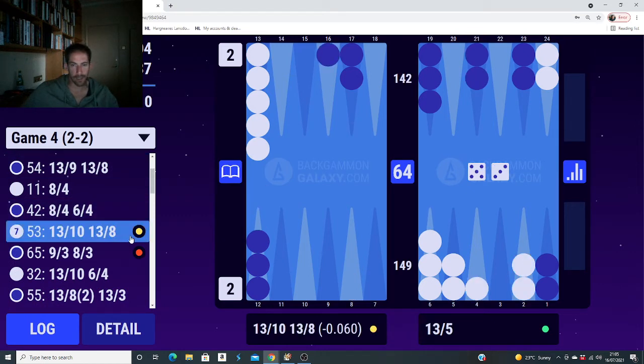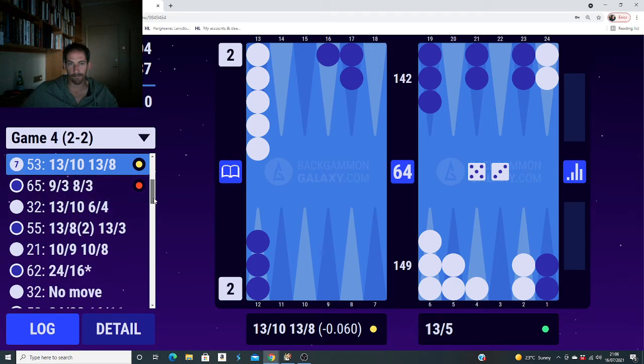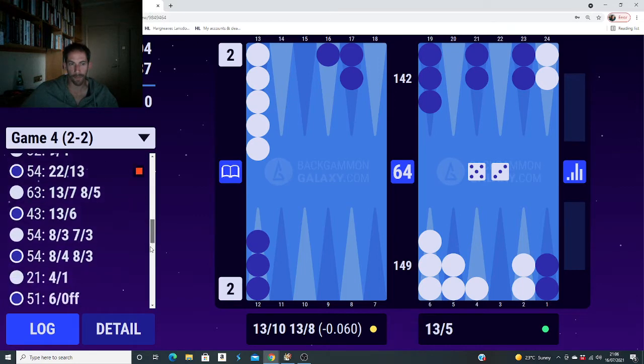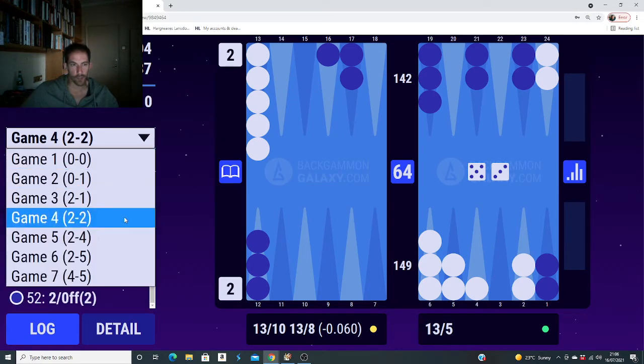Another error - another toss-up. I was thinking to play 13-5 but ended up playing 13-10, 13-8, spreading the checkers. My thinking was that with 13-5 I've only got ones and twos to cover if he misses, whereas after 10 and 8 I've got twos, fours, and sixes. But three blots against a three-point board just isn't right. It's more compact to just play 13-8 without leaving all those blots.